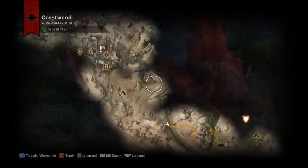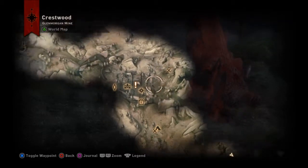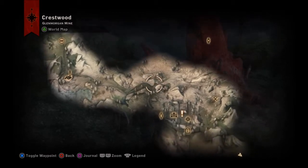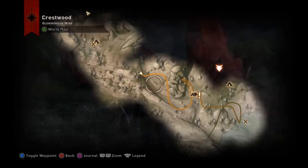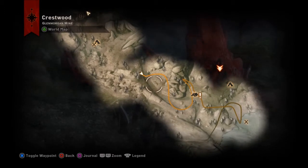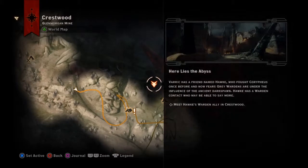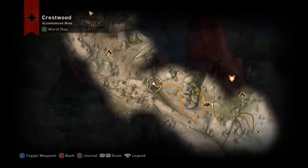When you go to Crestwell you start at the top of the map at the camp, then you go through into Crestwell itself and down past that cave. This is your point of entry — you've got the quest marker for 'Here Lies the Abyss' over here, and there is also a camp there if you notice by the exclamation mark.